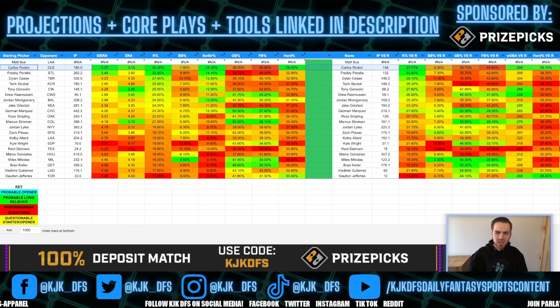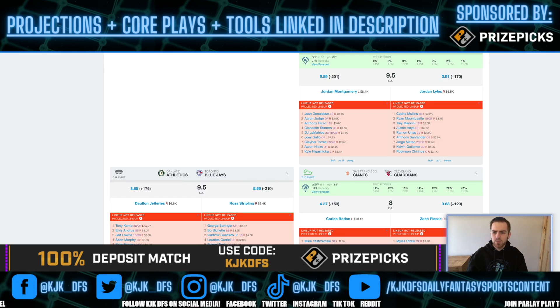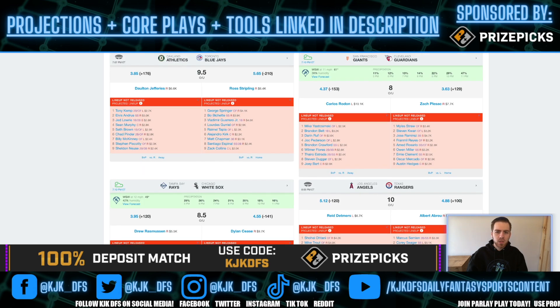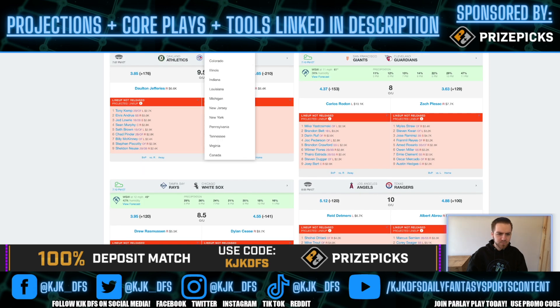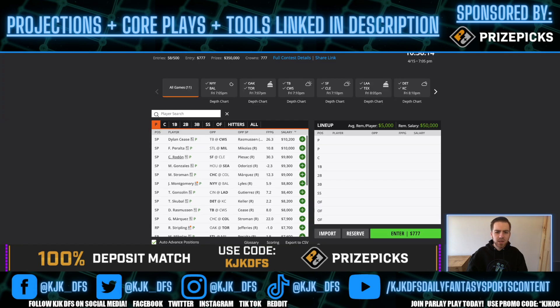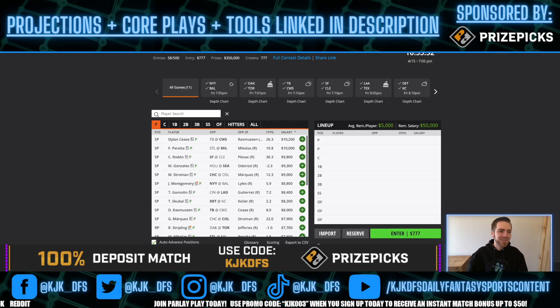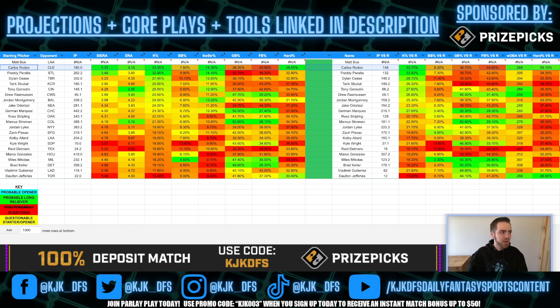He gets a pretty good matchup here taking on the Guardians, who have only a 3.63 implied run total. He's a 153 favorite and does look like a really solid option. We're finally starting to see guys cycle through for their second starts — he put up 89 pitches and 12 K's in his first start against Miami, so he's clearly stretched out. He'll likely get up into the 90s pitch-wise in this one, which will never hurt our feelings. Rodon is a fantastic option.